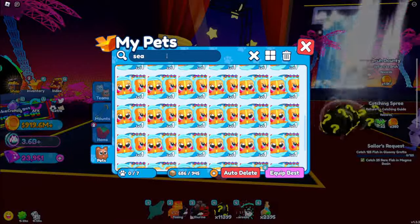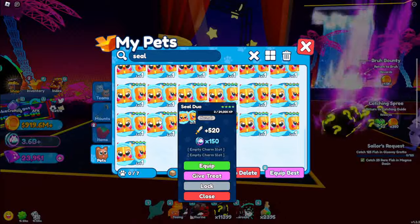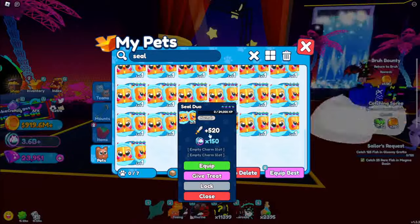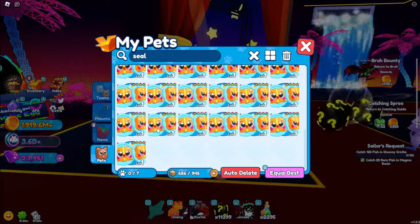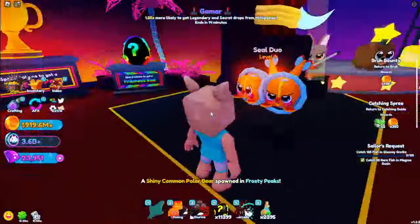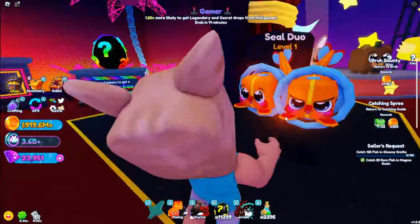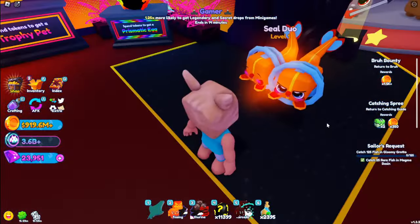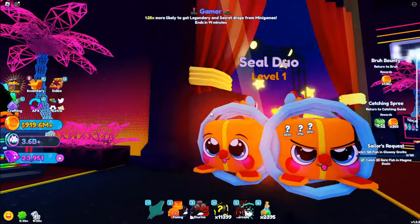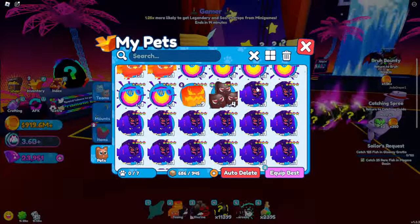For the tier one legendary, the Seal Duo — I hatched a lot of these and actually had to delete some to save inventory space. It has 520 base stats at level 150 with no enchants or runes. It looks like a seal with royal orange and red coloring, a yellow stripe down the middle, and a red nose. They should have named it the Royal Seal Duo. I'll rate the design a solid eight out of ten.